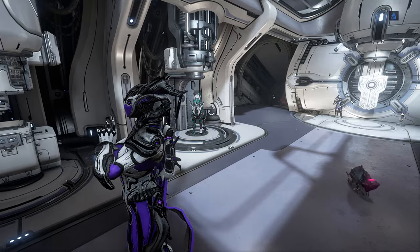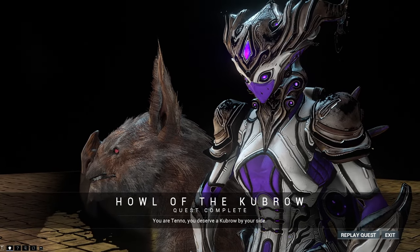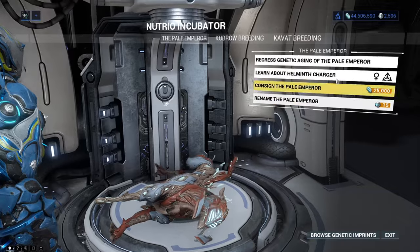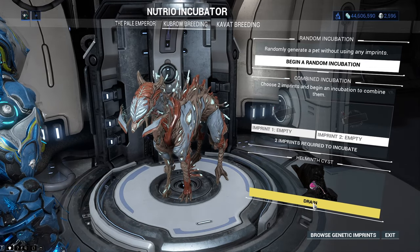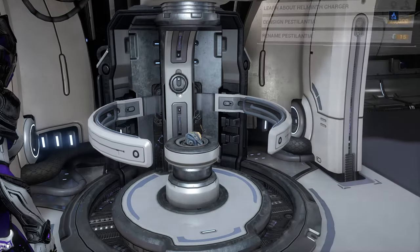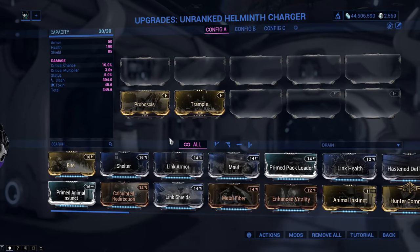Getting the Helminth Charger is extremely easy and you can probably do it right away. It is called the Helminth Charger. To get one you need an Incubator - which you unlock with the Howl of the Kubrow quest - plus a Kubrow Egg, an Incubator Power Core and the Pink Cyst. You can find the Pink Cyst on the neck of every Warframe you own. Open the Incubator, select Drain Cyst at the bottom and you will have a 100% chance to get a Helminth Charger. Hatching takes 48 hours, 24 with the Nutrio segment.